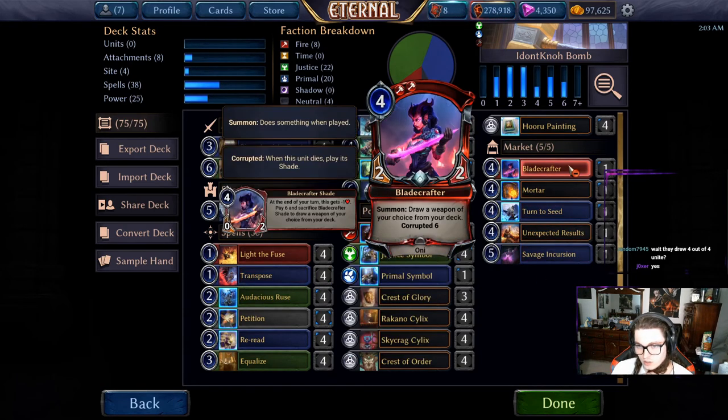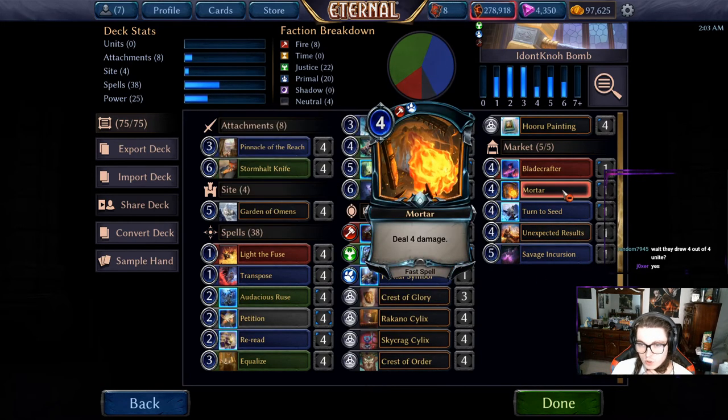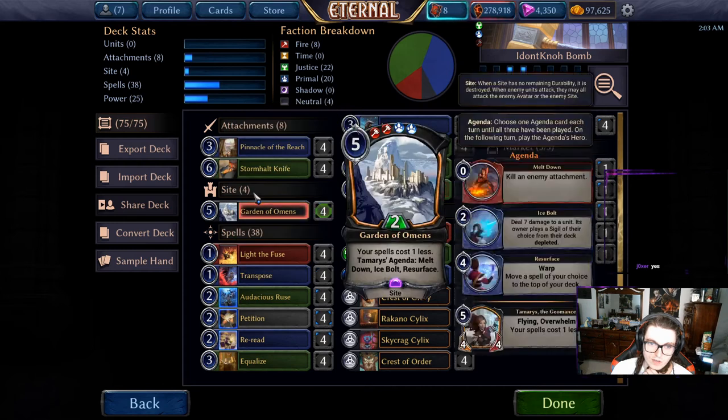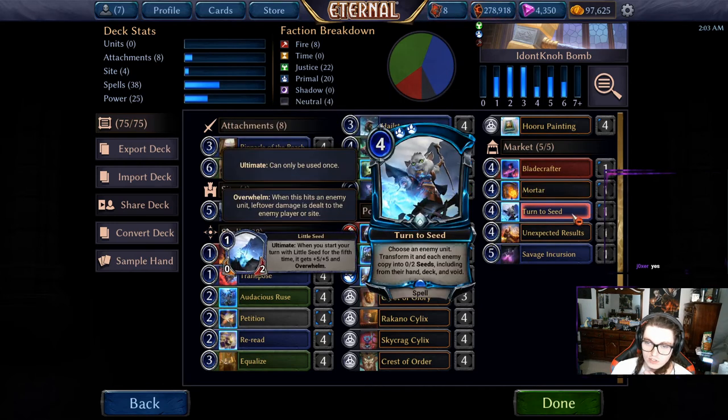We're playing a Transpose Market. We've got Blade Crafter and Mortar — Mortar is here to blow up sites, Blade Crafter fetches Storm Halt Knife. Turn to See is just for any annoying threats. I didn't use it, but maybe there's an annoying threat out there that you want to use it on.